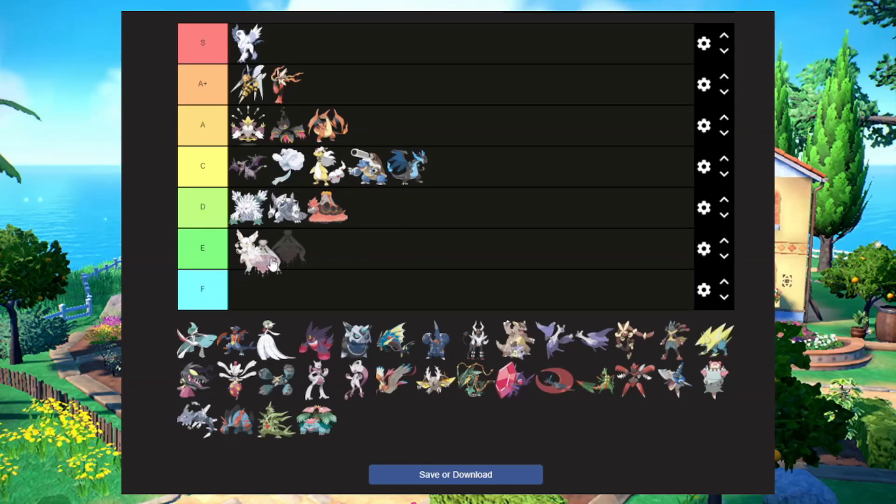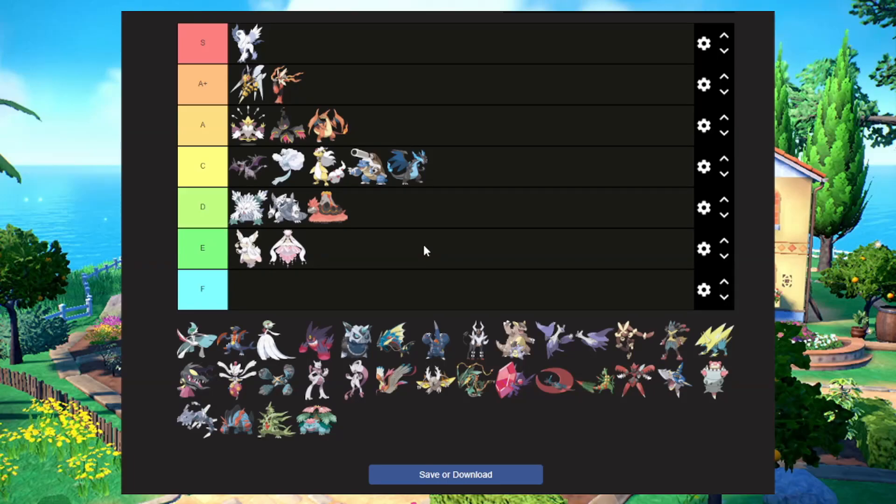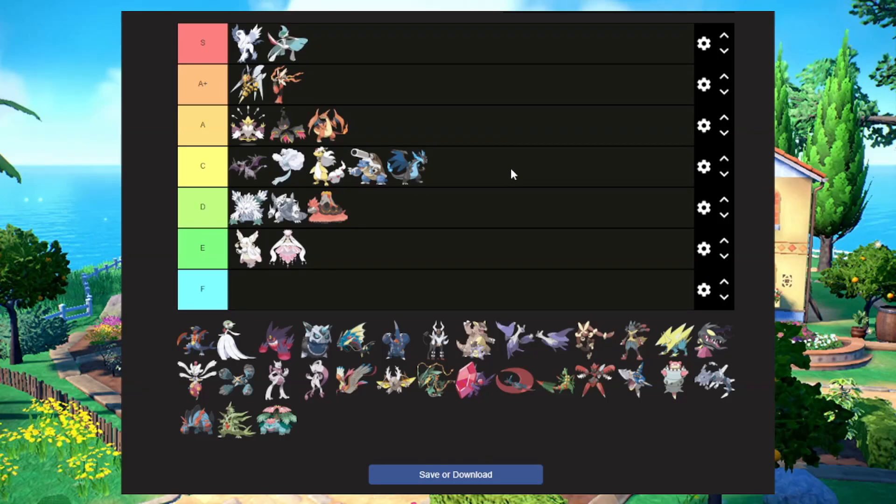Mega Diancie — I didn't really like Diancie's design, and Mega Diancie just kind of doesn't do it for me. Mega Gallade goes in S tier — absolutely amazing. I love Gallade and Gardevoir. Mega Gallade, you took an already cool Pokemon and made it even better. That's kind of what the premise of this list is.